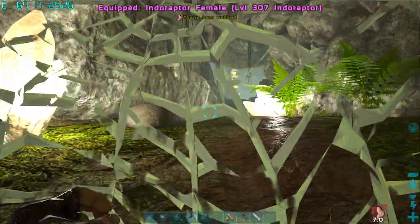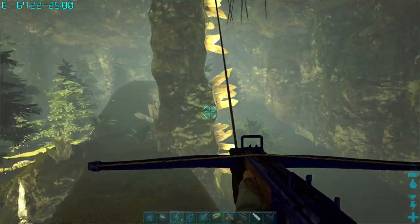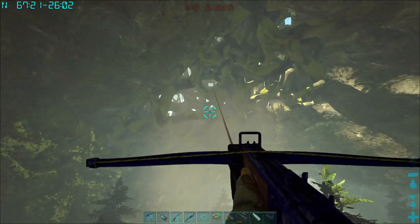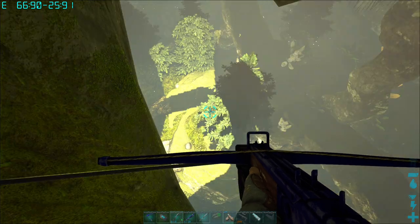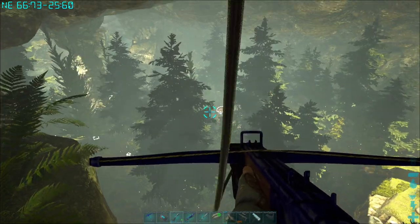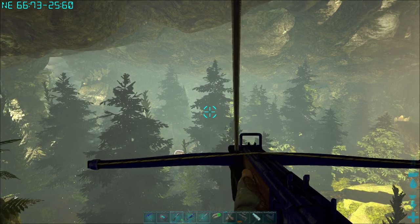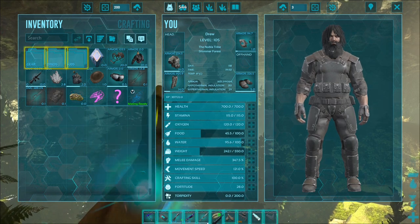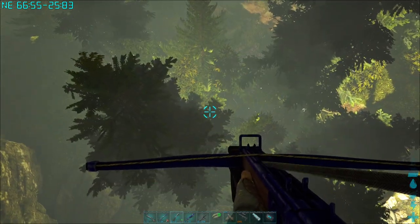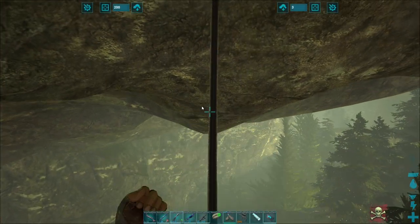Oh no, I can't get out with the Indoraptor. Let's get away from the spiders - look at them all, it's like an army. There's a few creatures in there now. Oh, I'm up in the canopy. 228 Aberrant Dire Bear! Hang on, I'm going to pop this down here. I reckon we could get that Dire Bear - especially a tameable one of that level in a cave. I don't think you're supposed to be able to do that.